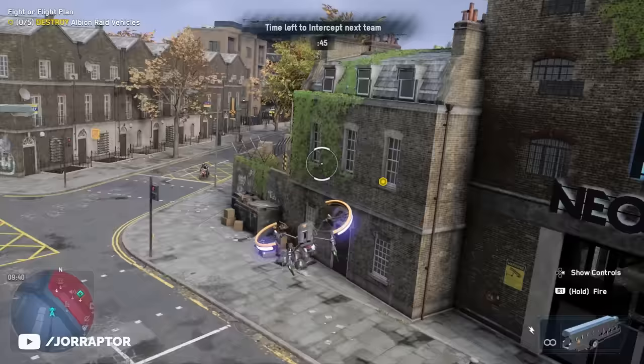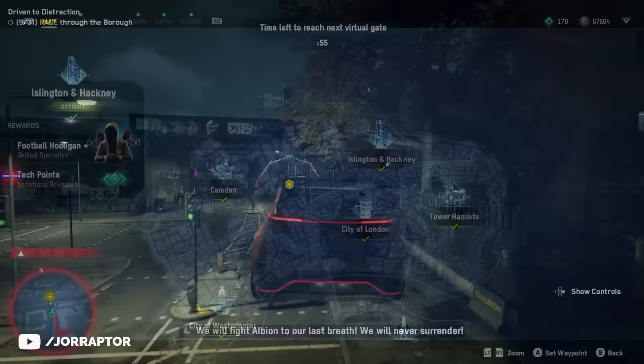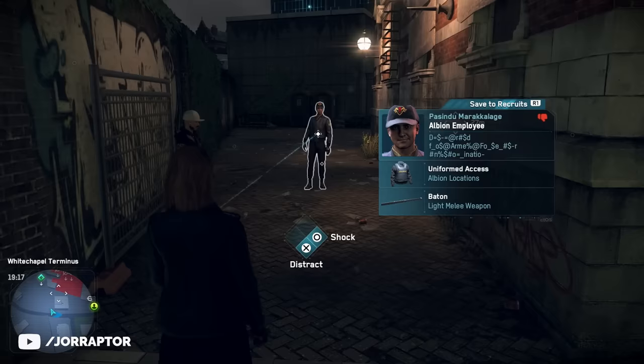Clear all the red icons with a mechanic to unlock all the borough missions. Complete those borough missions — they're pretty diverse, mostly involving controlling drones or vehicles — but it's all about the reward, because every region you complete gives you a very strong operative. You already get one by just following the main story: a hacker that has a very strong hack ability.